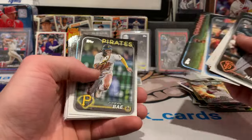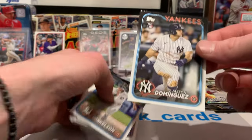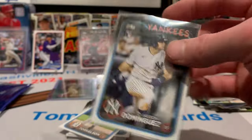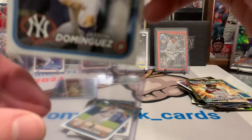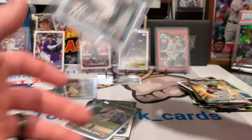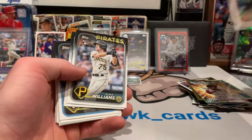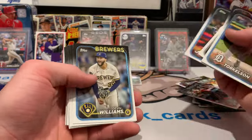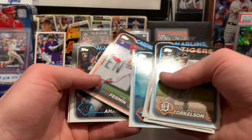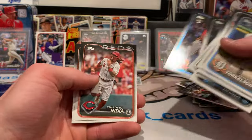Riley Green future star. There he is — Jason Dominguez, rookie card! That's sweet, we're going to sleeve him up. Torkelson — that's another good rookie card. I see Oneil Cruz, Sean Murphy, Matt Olsen. Another Cano Gold Cup card — we've seen some of these already. I would love to pick up a second Ellie De La Cruz rookie card.